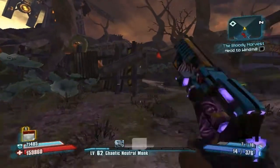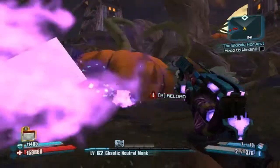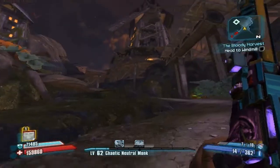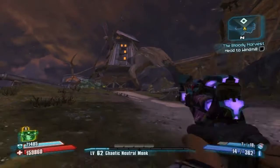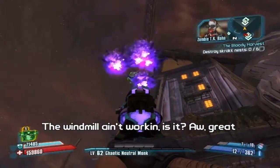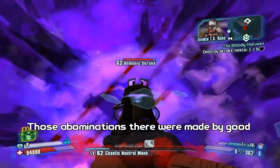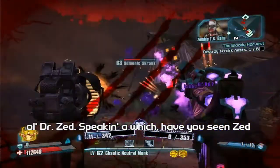Let's go ahead and go to the windmill. What are we going to find at the windmill? Look at that big old pumpkin — pop it open. Blood, that's scary. What are we going to find up here? We have our Gunzerker, level 62. Oh, I'm drunk again. Oh, skeggs! Demonic skeggs — scrakks. They're scrakks.